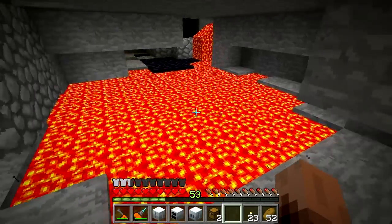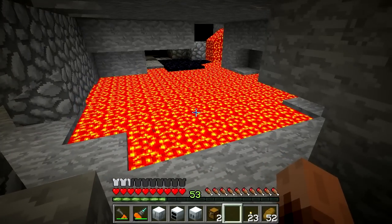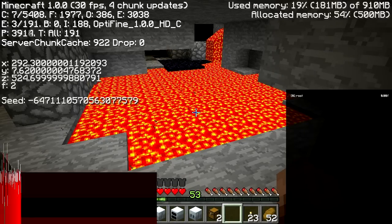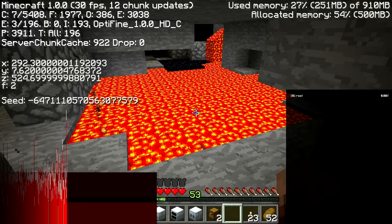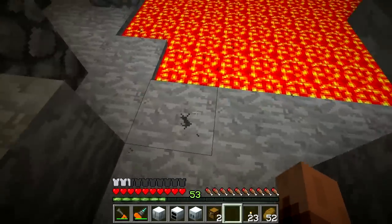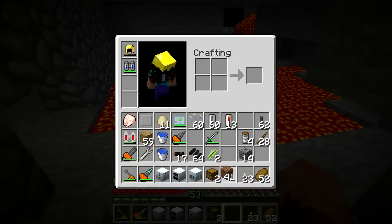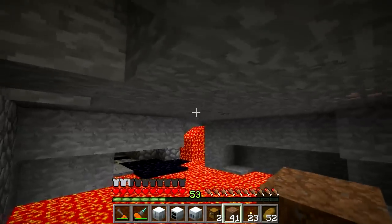I'm back — I found some lava. A nice big pool; I don't actually know how deep it is but hopefully it'll give us a good quantity of lava cells. Let's take a look at the coordinates in case you guys want to find it — it's around 292, 7, 524. It's two layers deep, that'll be quite a bit. I'm going to use dirt as scaffolding to try to reach out towards the center.